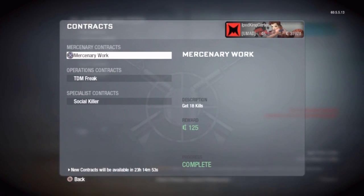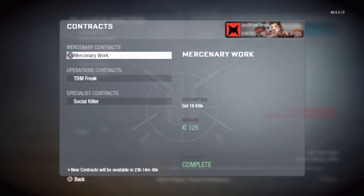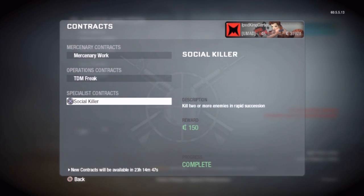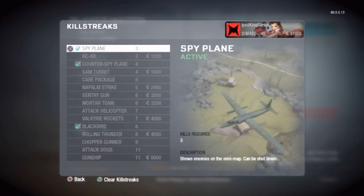Let's go into my contracts. I got a couple contracts completed. I usually go for the small ones — I don't really go for the big ones because I don't like to use too many different guns. These are my killstreaks: I got the Spy Plane, the Counter Spy Plane, and the Blackbird. I don't play Call of Duty Black Ops for my score and kill-death ratio. As my man El Presidore says, I do it because I got beast blood.